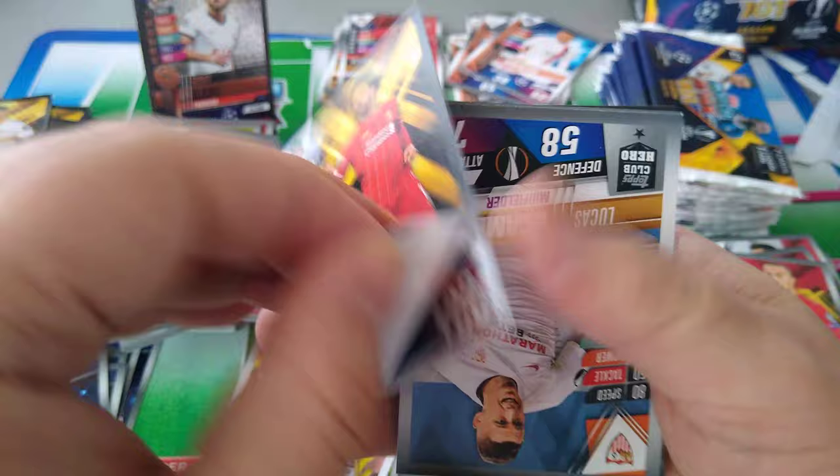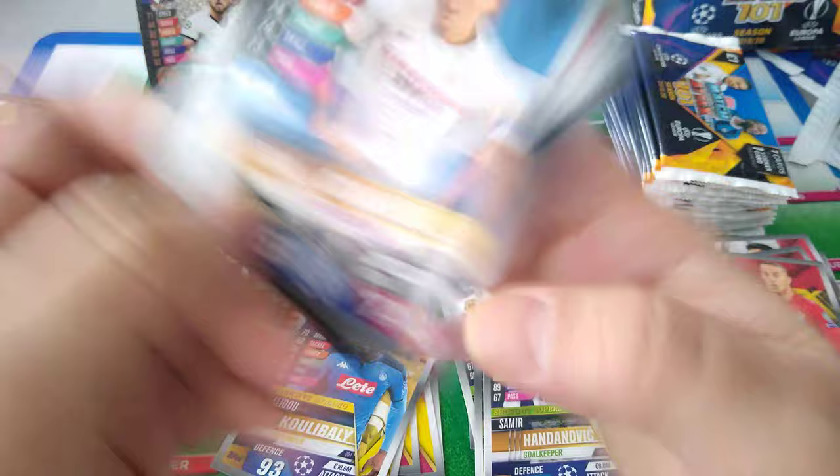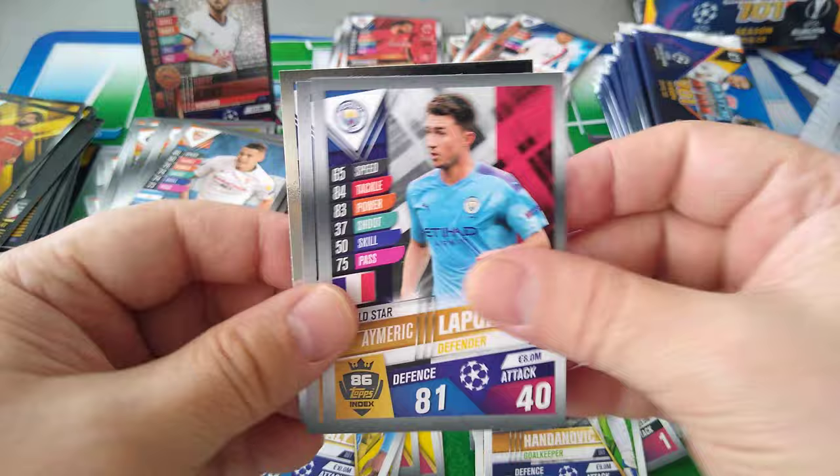Here's a nice Mo Salah — I don't think we've seen this one. He gets a hundred, very nice. Ocampos, Cuckoo again, Pepe, Laporta, Dembele, and Ademaria. Cool.